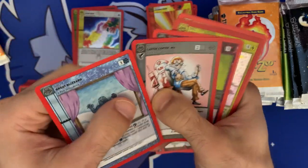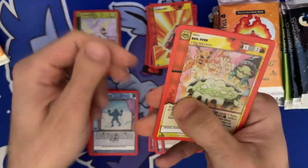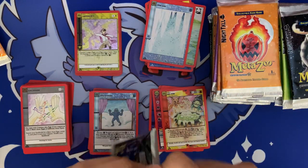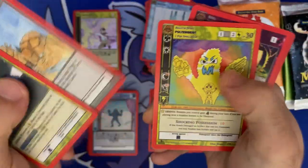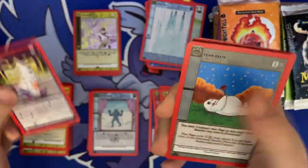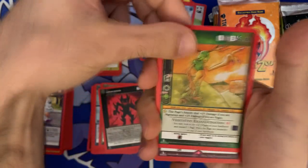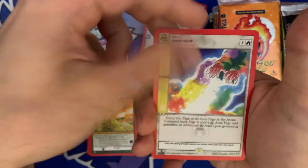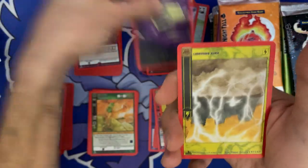Uncommons: Lightning Split, holographic rare, Boil Over rare, token, Terra Aura. Commons: Poltergeist — that looks really cool. Uncommons, and then Hope Diamond holographic, rare Shadow token.